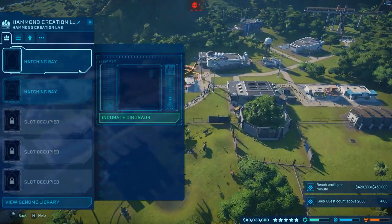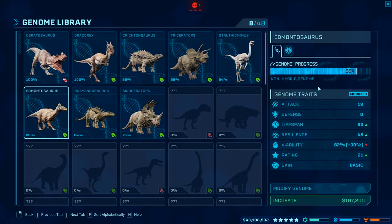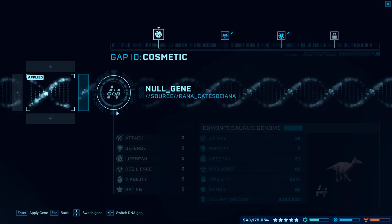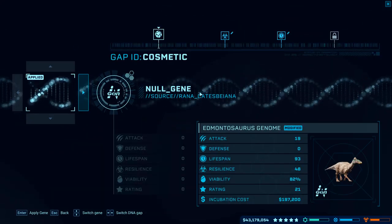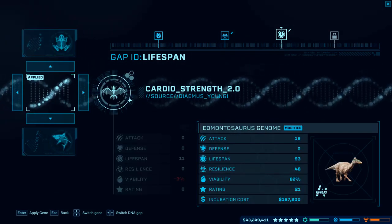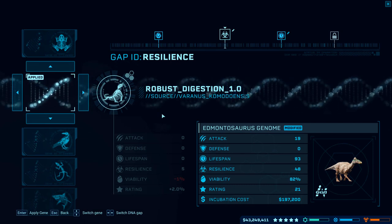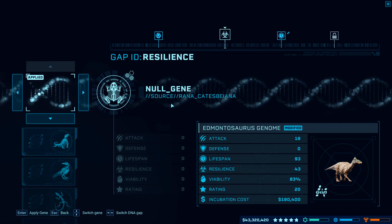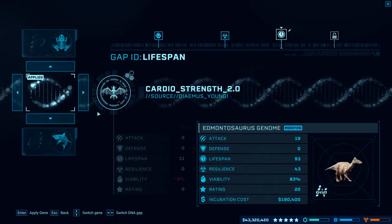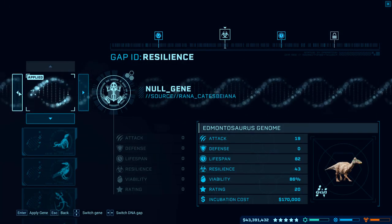The second thing is to get those modifications. When we create a new dinosaur — let's replace our Edmontosaurus that just died — you can see we've got this one at 86%, which is pretty good. We want to go in and set up as many modifications as we possibly can. We'd love to have a cosmetic modification for the Edmontosaurus, but there isn't one available. I've got cardio strength and robust digestion on this one. If we take those off, he's a 20.